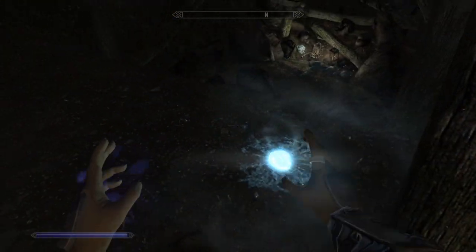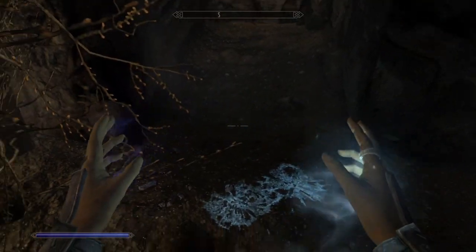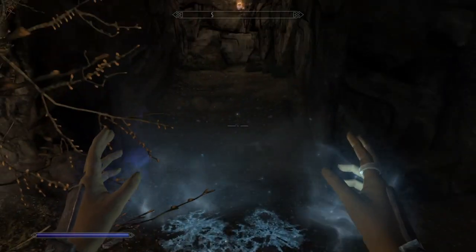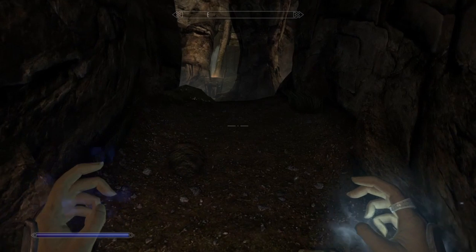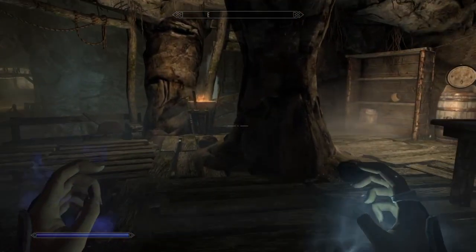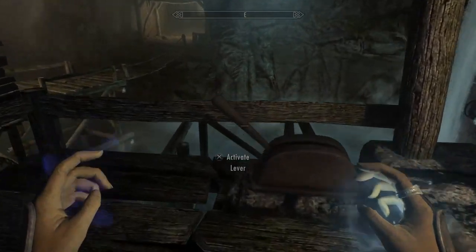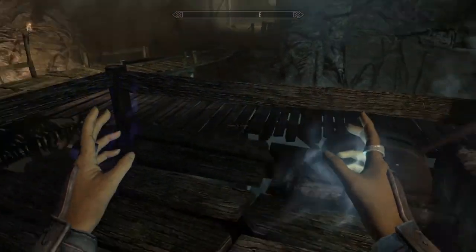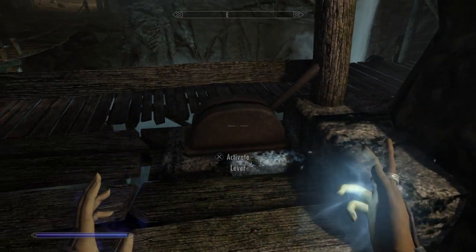I've been here. Now I'm going through here again — these arcs mean I've decided to go through here, even though I decided not to go there the first time. Oh, look — a lever. It opens up a place I haven't been. Let's mark the lever.